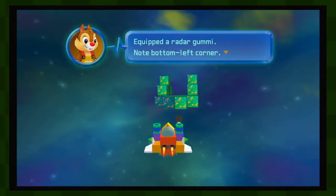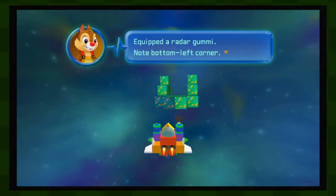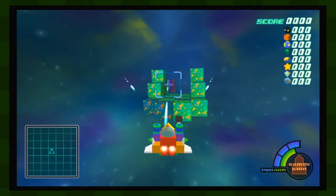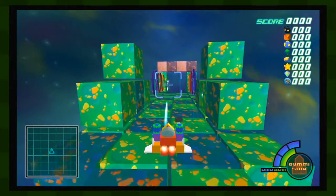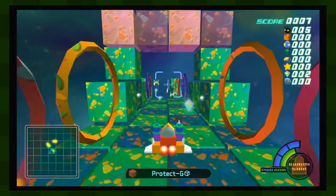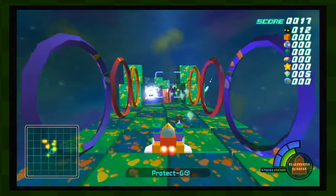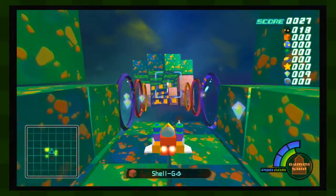As you can see, I adjusted the Gummi Ship a little bit. First of all, I equipped a radar Gummi — another button in the left corner. So now that's a thing. Also, I added another laser that's meant to be more powerful. And I added some extra armor, just because I figured it would help out. Once we get some engines, I'll definitely add those to make us go faster, because anything that can get us through these sections quicker is good by my books.